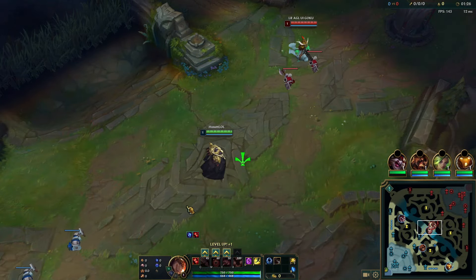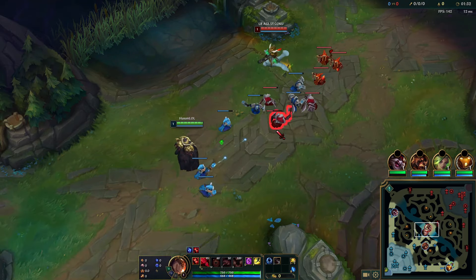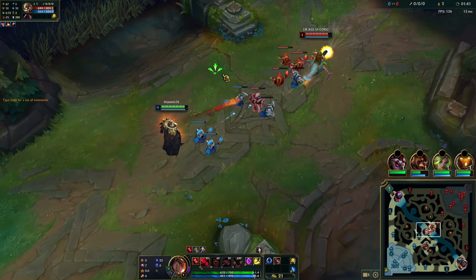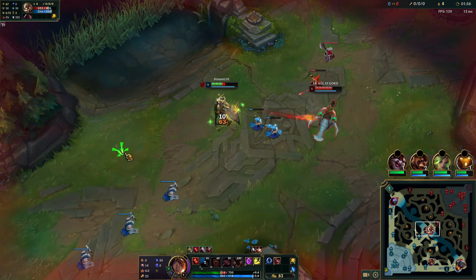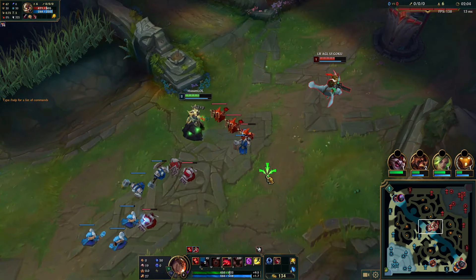We're now into game two. I'm up against Corki — this matchup is much harder, it's very meta right now. I do my best to Q him and the wave to get some push going. But you can see just how strong he is when he walks up and autos and E's you. I tried to fight back because I had casters, but that was not smart — I get chunked a bit. I'm just going to keep Qing him, seizing this level 2 priority. I get level 2 first.